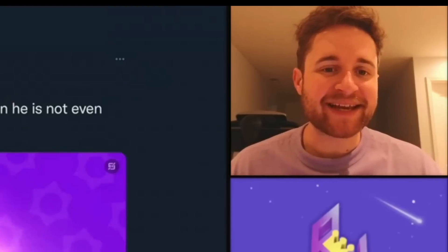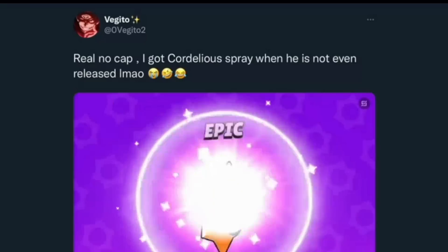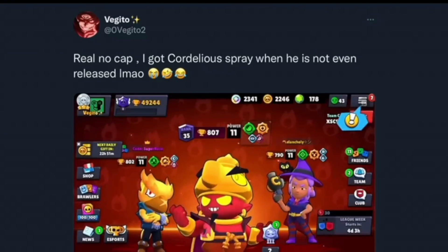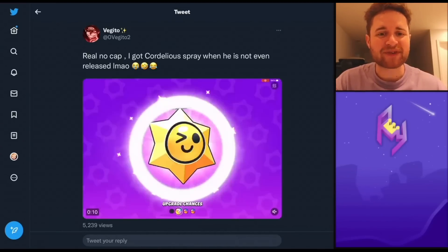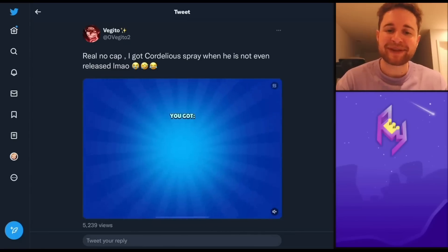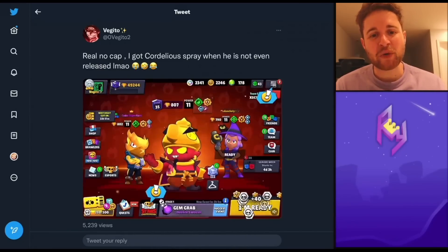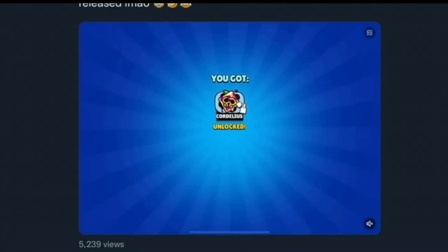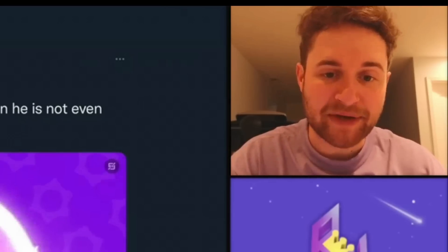There's an interesting tweet from someone on Twitter — not sure if it's a joke or not, but it looks so real. It appears we might be seeing some sort of Cordelius sneak peek before he's actually released, similar to when Gus was released and bots were utilizing him before launch. Here, it's not as big a gameplay influence, but we see this individual opening a star drop and actually getting a Cordelius spray out of an epic star drop — like he's lingering in that alternate dimension he's fond of.